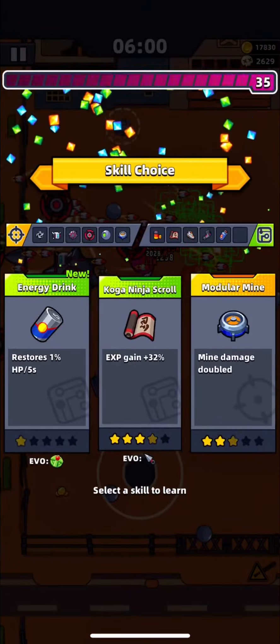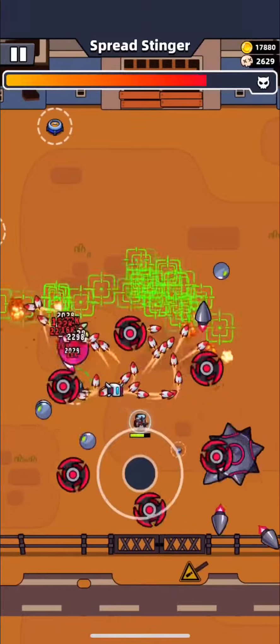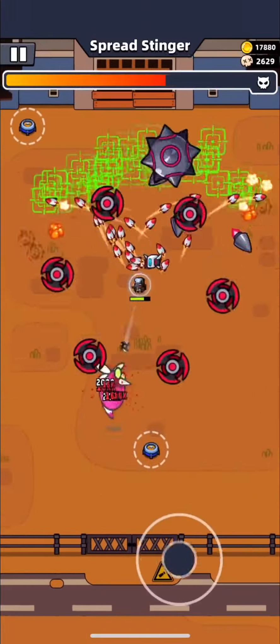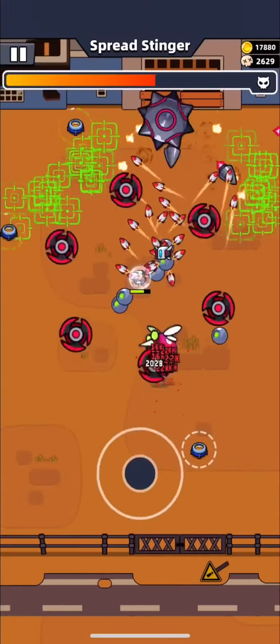With Defender, the next boss will be easy to defeat because it can absorb small projectiles. Try to kill this Mosquito boss fast before it shoots many Prick projectiles. As you can see, I am circling around at a distance so that my Defender is able to hit the boss and beat it faster.